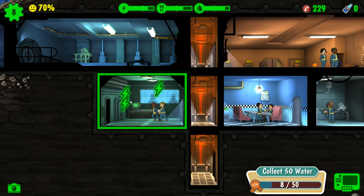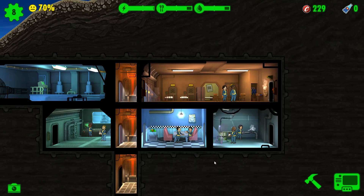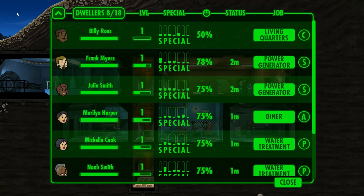Whenever the rooms are ready, they'll flash like this — you click on them and they'll fill up. So now I've got two out of four living quarters occupied. We've got eight out of 18 capacity — we can accommodate ten more, so that's not going to be an issue.